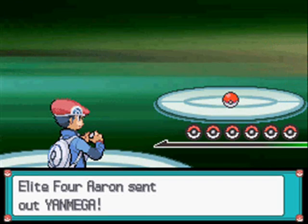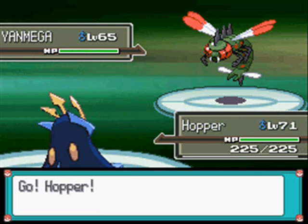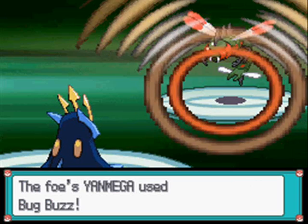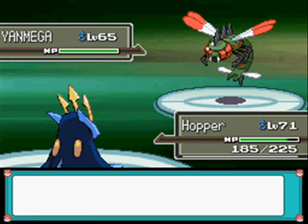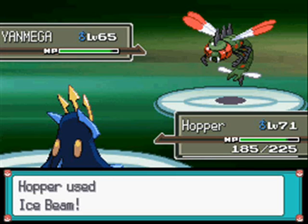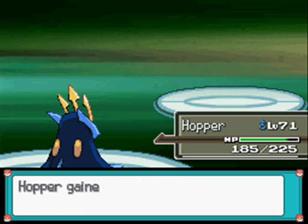In he swoops and he leads with a Yanmega - Level 65 Bug Flying type with the ability Speed Boost, with the moves Bug Buzz, Air Slash, U-Turn and Double Team. Do bear in mind that these rematches are not in Diamond and Pearl - they're only in Platinum. Try not to let it set up too many Speed Boosts. The Double Team can get quite frustrating, but having a Steel type with an Electric or Ice type move is quite nice, or a Promo Pass is even better.